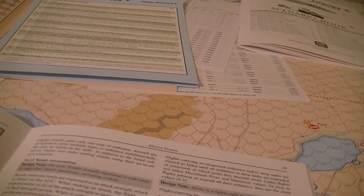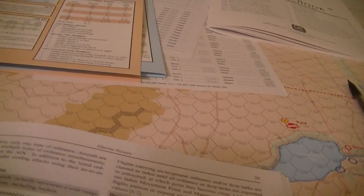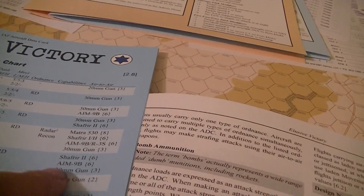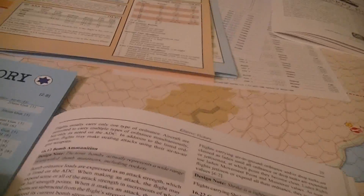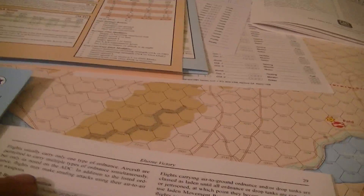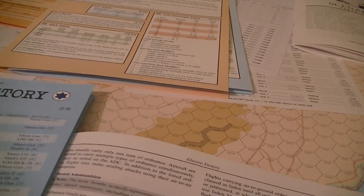Flights are usually only going to carry one type of ordnance. But aircraft are often registered with different qualities or different types. They're allowed to carry multiple types simultaneously, but only as noted on the ADC.